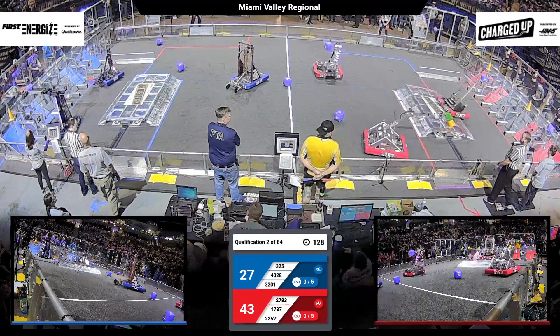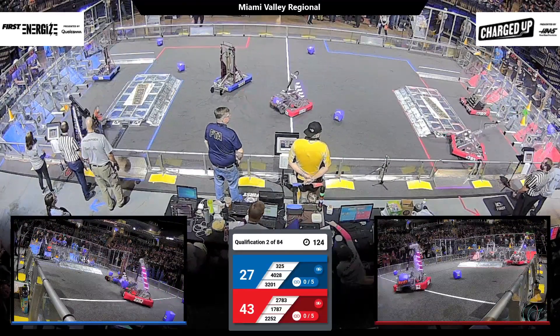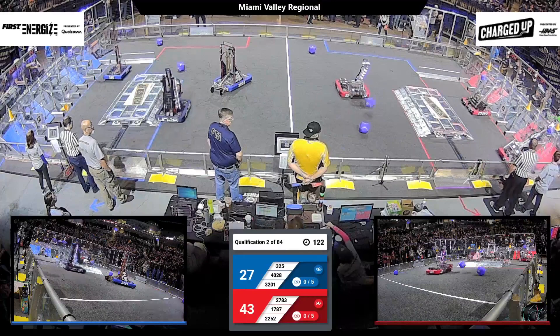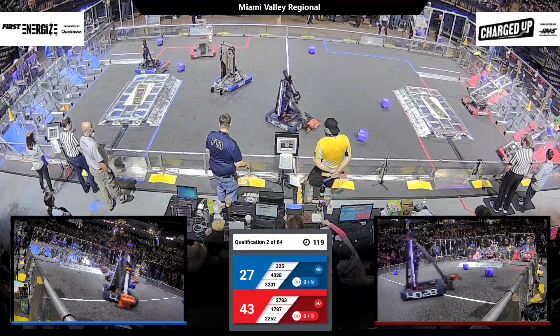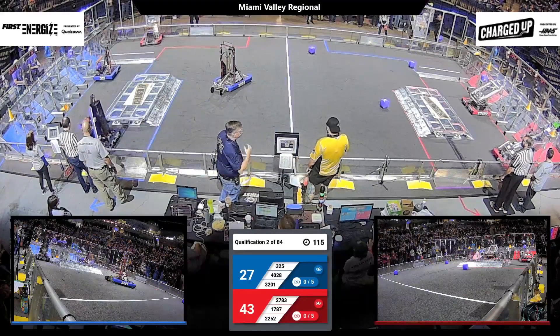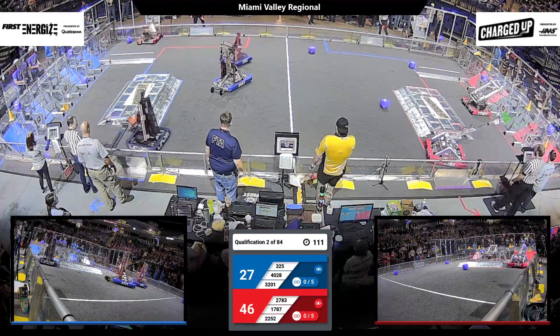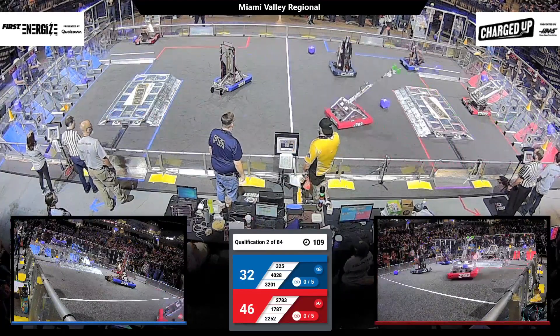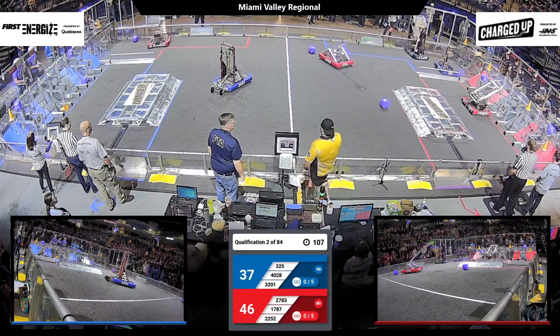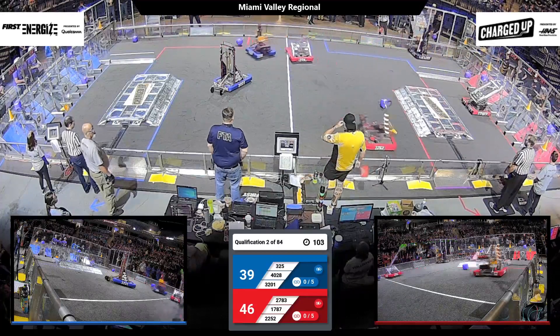Now to the action here in the teleoperated period. Human players are at the controls. Keep your eye on the team from Milan — that's 2252, the Mavericks. Notice the color string on their robot. It changes color to signal to the human player at the substation which of the game pieces they'd like to have.